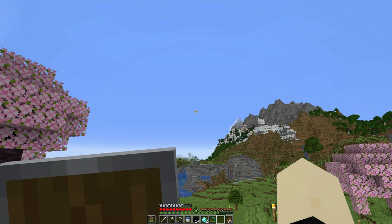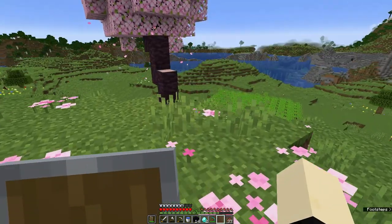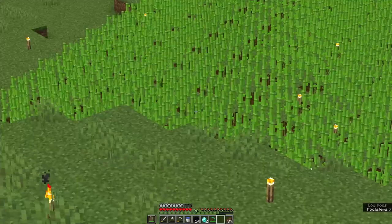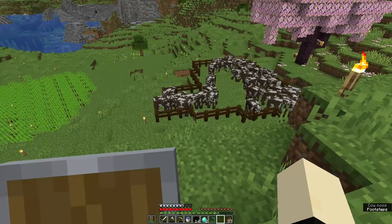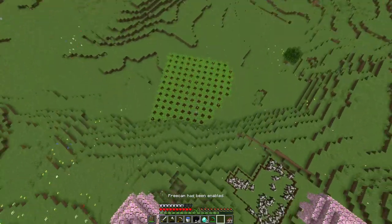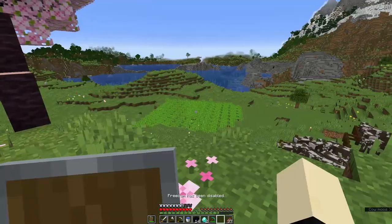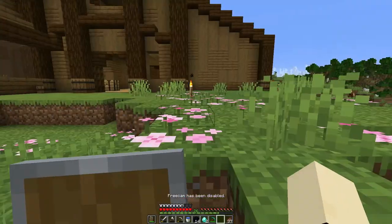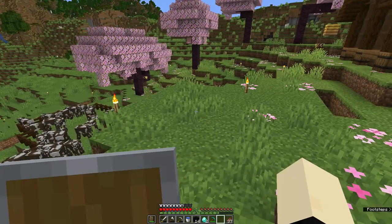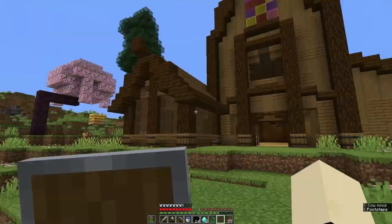Hi guys, welcome back to another video. In the last video I left you off saying I would finish the house, build a sugarcane farm, and get some cows going. The sugarcane farm is quite big and definitely gets me enough sugar. I've also updated to the new update, so we're ready for the trials, and we've got our cows.